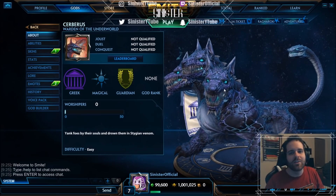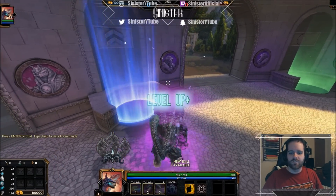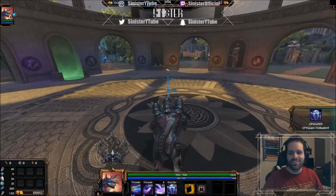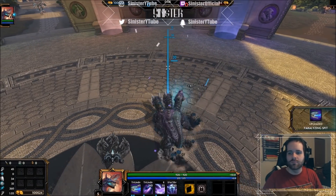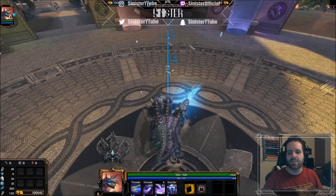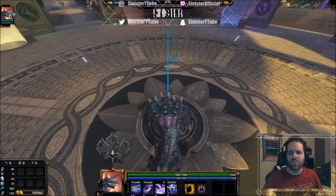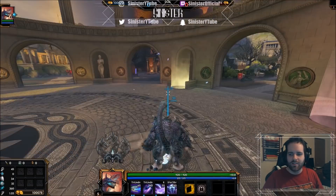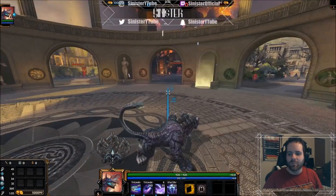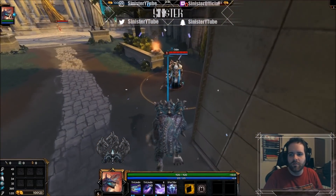Let's jump into jungle practice to actually look at his abilities and VGS. He just looks so badass. Looking at his basic attack - okay, each dog bites sequentially: left, right, then all three. He looks even better in game - kind of like a combination of an alligator, a three-headed dog, and a snake. Let's check out the abilities.